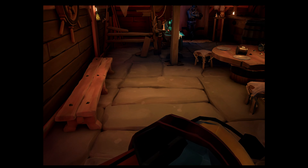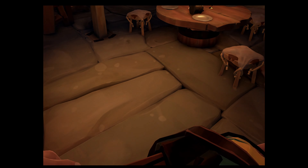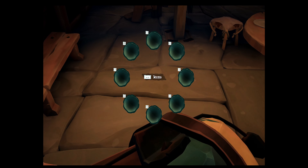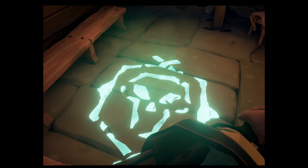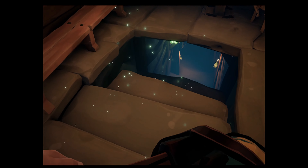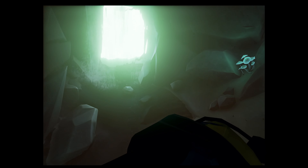Stand right here and let it play for a minute. There we go — we're in. Keep playing it and let it open up completely. Every time you want to spawn Athena's Hideout, you do this. It opens up a mysterious-looking path — just keep turning and going toward the waterfall.